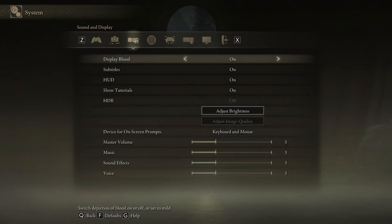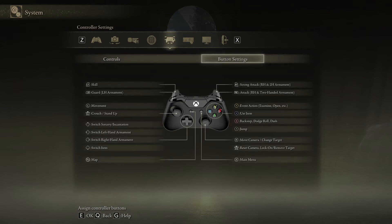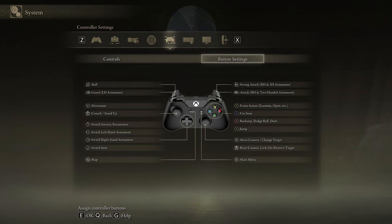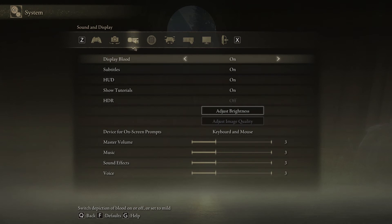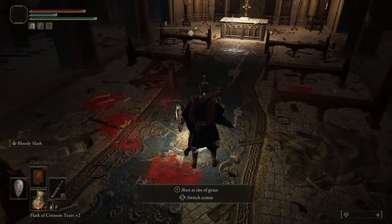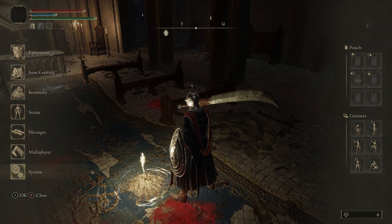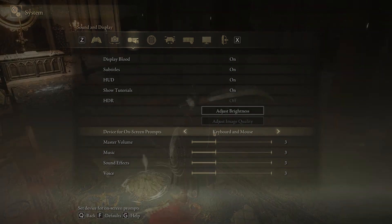I think it's because it's under Sound and Display — maybe that's why it takes some time, because most people will not try to find that setting there. They'll look for the keyboard icon or the controller icon, but the setting actually lies in Sound and Display. Just click on that, then change the device prompt to gamepad or keyboard and mouse. If I change it to gamepad, it shows the Xbox button — just change it back and it will be alright.